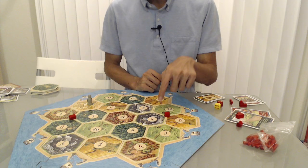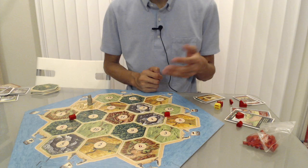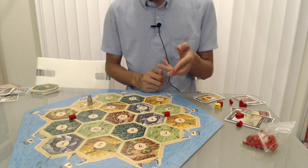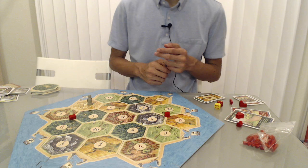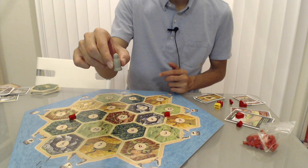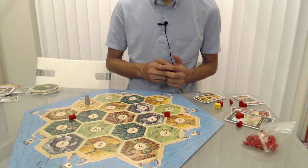Sure, there's a high probability of 8s and 4s being rolled, but it's very much a feast-or-famine placement because you'll only get resources if 8s, 4s, 10s, or 3s are rolled. You'll get a lot when 8s and 4s come up, but that paints a big target on your back — people might start sending the robber your way. Or worse, none of those numbers come up and you find yourself in dire straits.